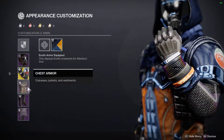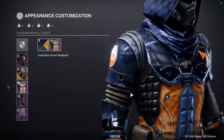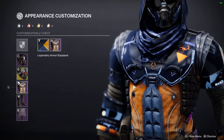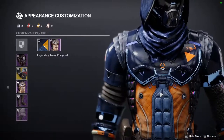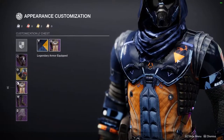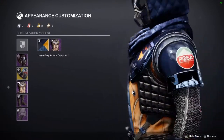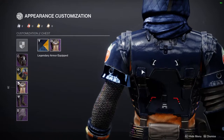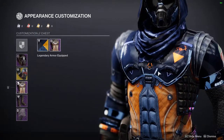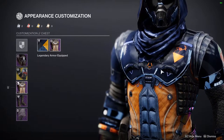The chest piece is the Raptor chest piece from Halloween — one of my favorite legendary chest pieces right now. It just looks so cool. The only negative is that the orange, blue, and red accents don't change color, but they're minimal enough that most of the time it doesn't really bug me.